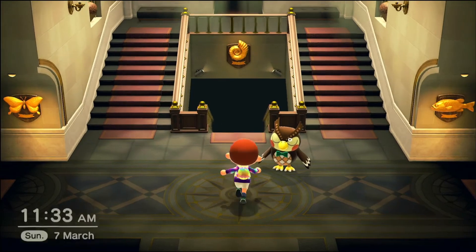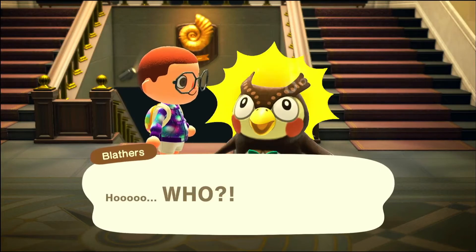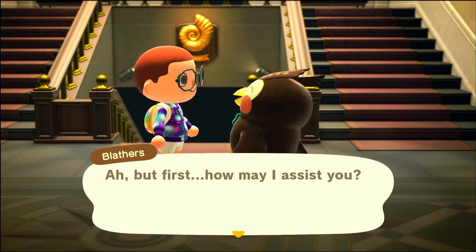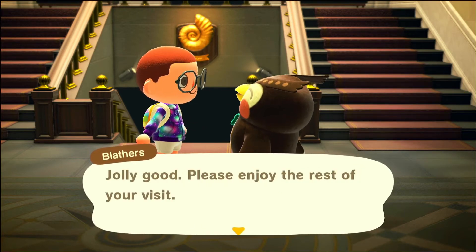We need to go to a building — in this case the museum, but it can be a villager's house, whatever's closest — and then we just need to talk to the NPC. In this case that's Blathers. You don't need to assist us in any way Blathers, we're just having a quick chat.